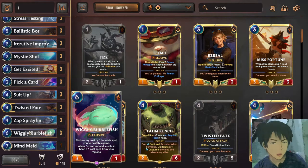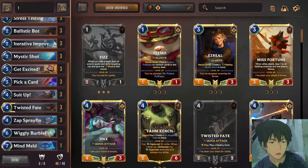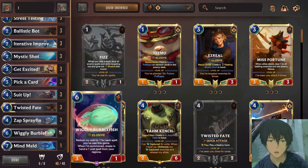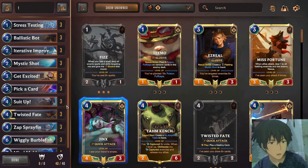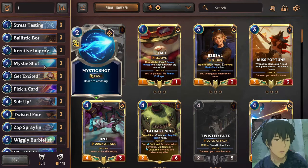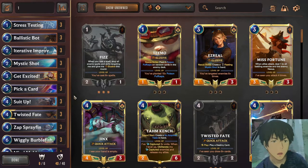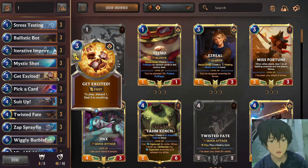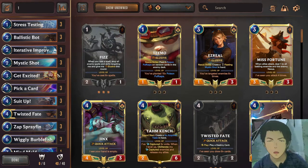Wiggly Burble Fish in the mid game is very important because Wiggly Burble Fish plus Iterative Improvement can kill the opponent possibly from 20 to 0. This is one of the best cards and one of the reasons why Fizz Twisted Fate is very strong. For late game, you will be transitioning to burning the opponent — the cards that can burn are Mystic Shot and Get Excited. If the opponent has no healing, reserve your Mystic Shot and Get Excited for the opponent's Nexus. But if you're taking too much damage, don't hesitate to use Mystic Shot on a unit to protect your HP.